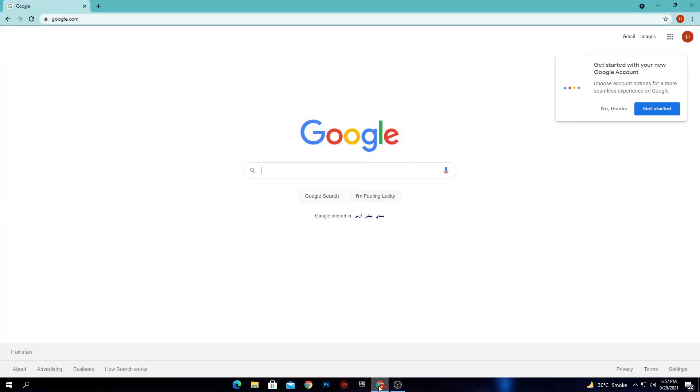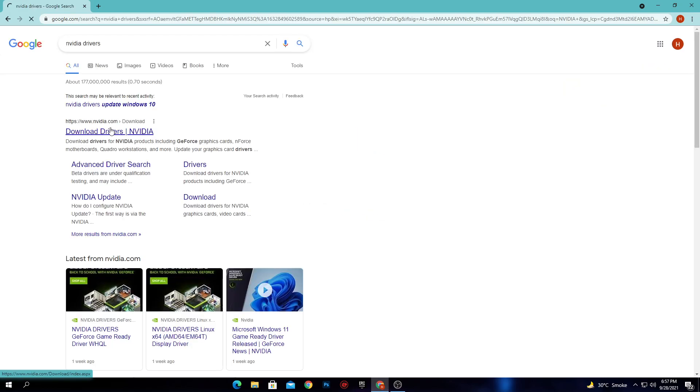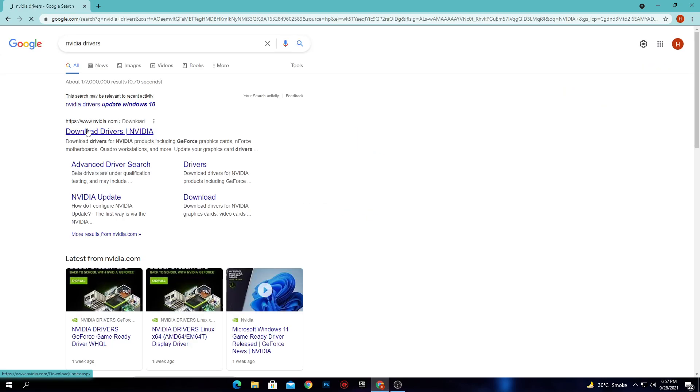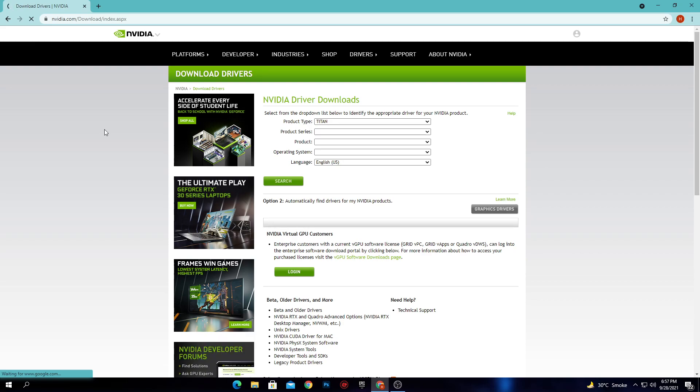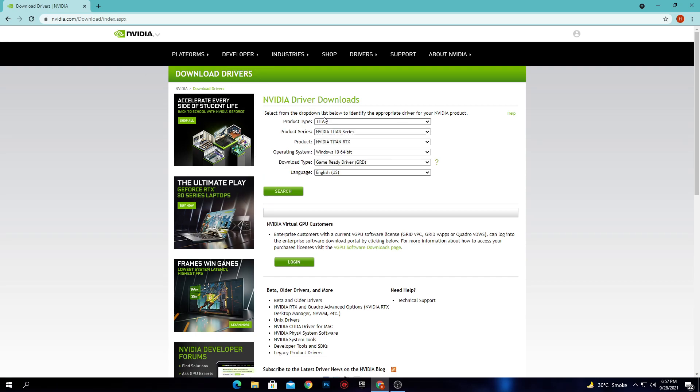Now I'm going to show you how to properly install the GPU driver on your PC. If you have an NVIDIA GPU, simply open your browser and type 'NVIDIA drivers.' Click on the first website to download the driver. I will also give you the link to the NVIDIA website in the description. Go there and download the latest driver for your PC.